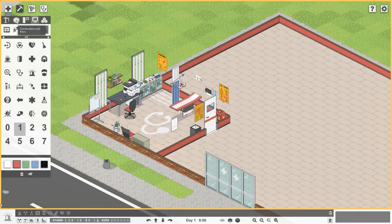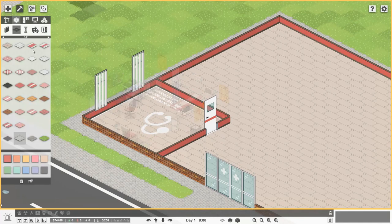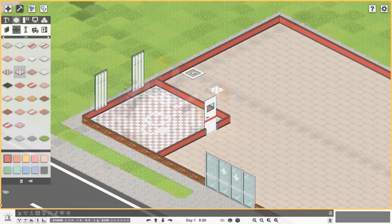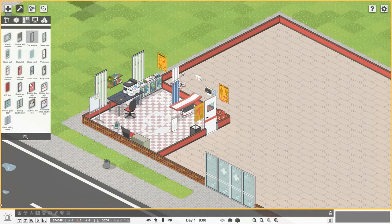Now let's do the floor for this room — go to constructions and floors, place floors. I quite like a check floor somewhere like this. Up here are the different modes: this is live game mode, then building mode where we go to place our initial room — walls, windows, doors, floors. Then doors and windows, which are already done. Then there's the equipment tab where you can find all of the clinical items in the game.